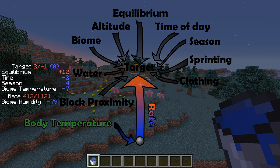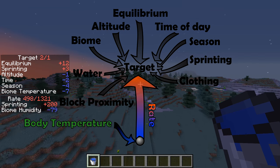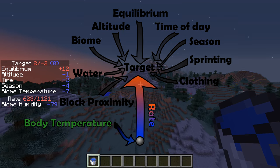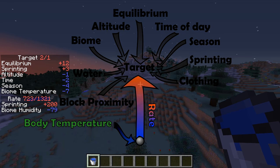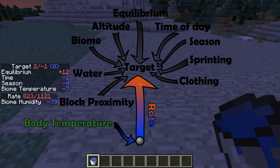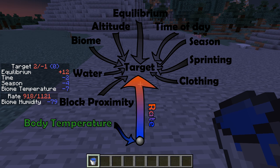Finally, blocks in your environment can also affect how warm or cold you are. There are four blocks that are warm and one single block that is cold. Campfires are warm — they're added by this mod — and so are the heating coils added by this mod. There are also two vanilla blocks that are warm: lava and fire. And just like the heating coil is warm, there is also a cooling coil that is cool.